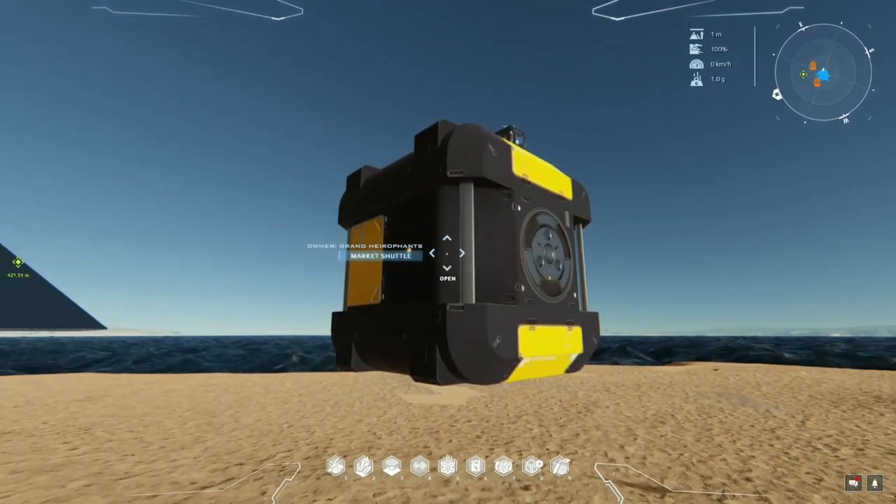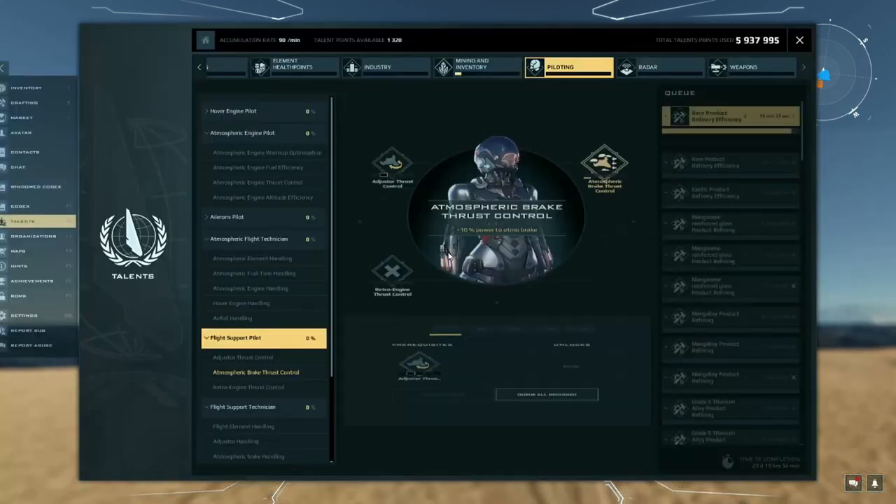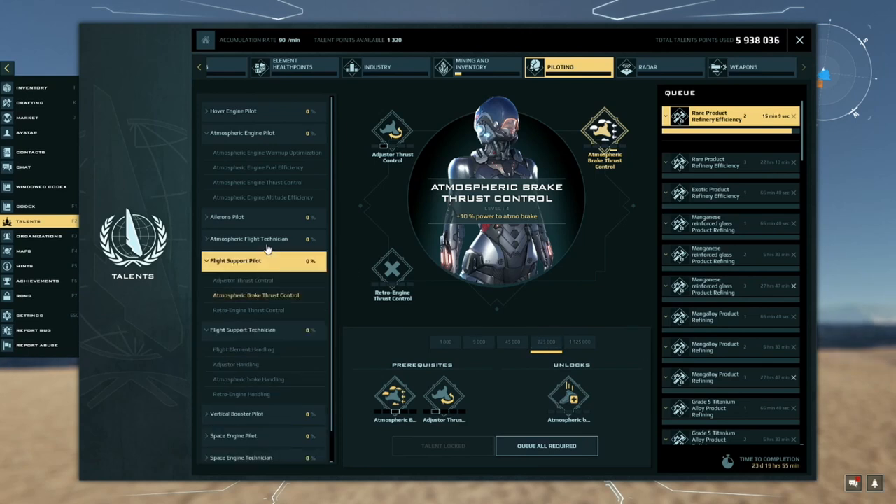Let's talk about those two different types of talents. The first is raw handling: because of talents on your character, any ship you pilot will get more performance out of elements. For instance, if I have talents invested in atmospheric brake thrust control, I get 10% more power to my atmospheric brakes because I'm the one piloting the ship. On my pilot character I would have 40% more power to my atmospheric brakes because I have four levels in that talent, so air brakes are much more effective, which means I need fewer of them.